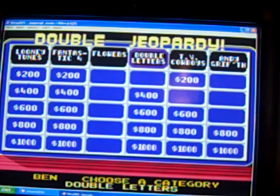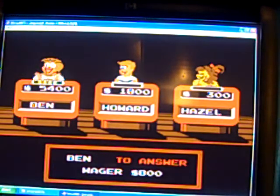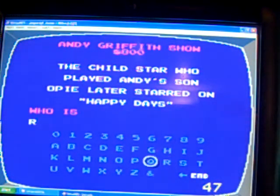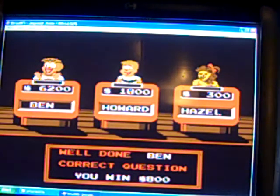Finish up on any grid for 800. The clue is: did Tyler Stone who played Opie's son star in Happy Days? The answer is: Who is Ron Howard? As a kid growing up, I used to watch Happy Days — that's a good show. That brings me up to 6,200.